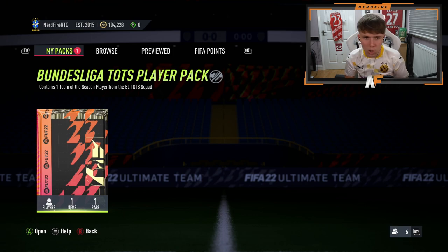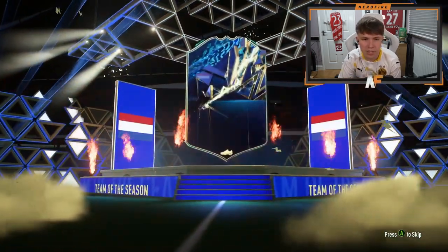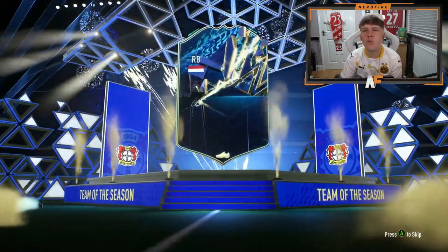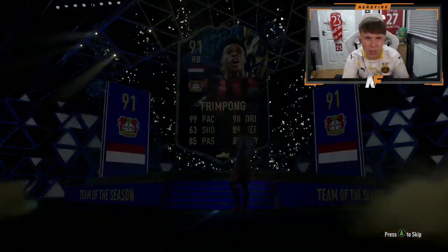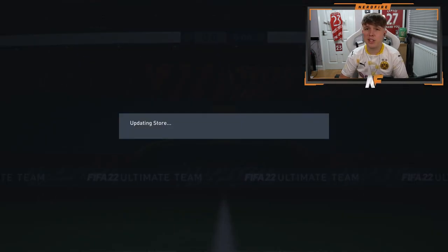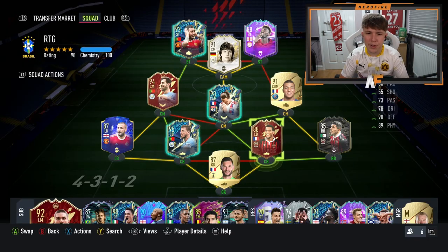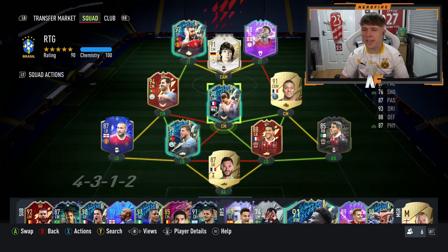My Road to Glory pack now for pack number seven. I've already got red Diaby, so if I get him again he's just fodder basically. I don't think I have Frimpong on this account. So if I don't have him, he's probably quite useful for the RTG. My RTG team isn't the greatest. He doesn't fit in the team, but definitely an impact sub — 100% gets on the bench. We take it.